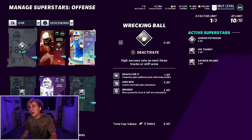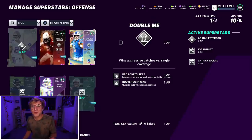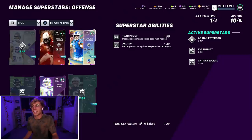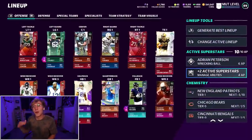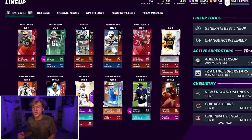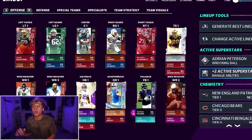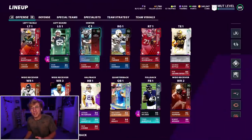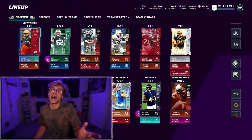Look what else I did with my ability points. I put my other X Factor on Identifier Patrick Ricard — he's 90 overall and going to be throwing good blocks. Then I used base superstar Joe Thune. So it's run dominant. If I wanted to be super cheesy, I could put just Bruiser on AP and give my whole offensive line run-blocking abilities, but that's just too cheesy. I actually want to play and put him in the passing game.